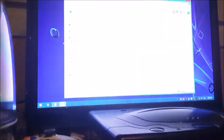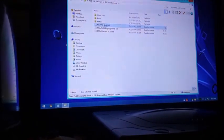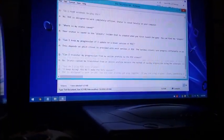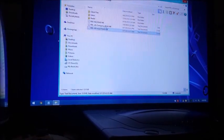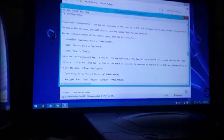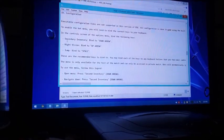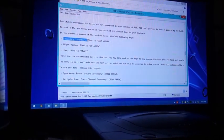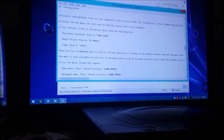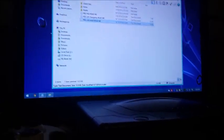Another thing the readme file tells you is to bind certain keys to control the bot spawns. You go to the install readme, go to the configuration section, and it says you have to bind inside the game: secondary inventory bind to the down arrow, night vision bind to the up arrow, and jump bind to space. Once you bind those inside the game, we are ready to go.